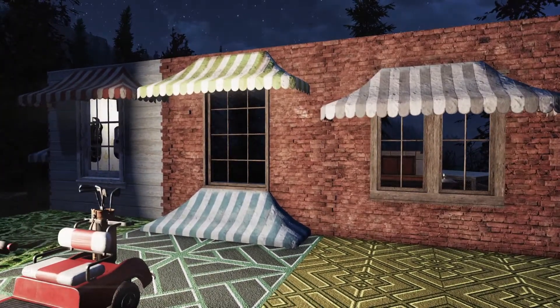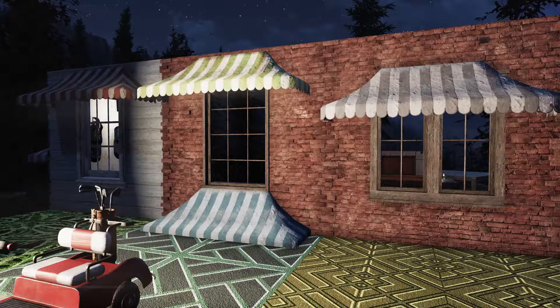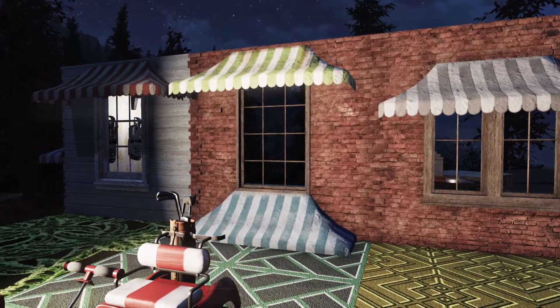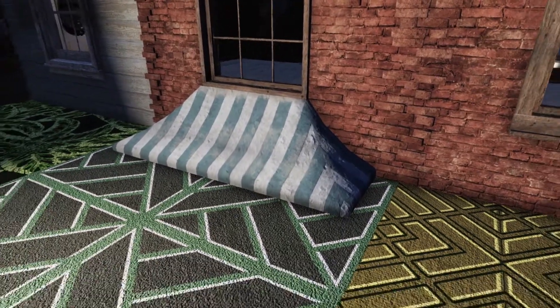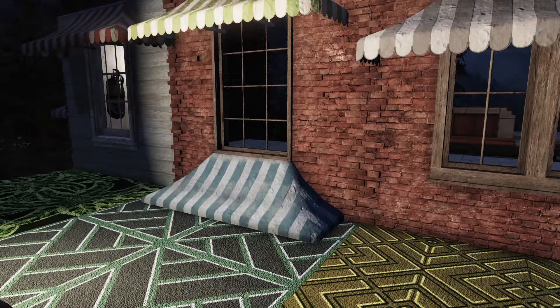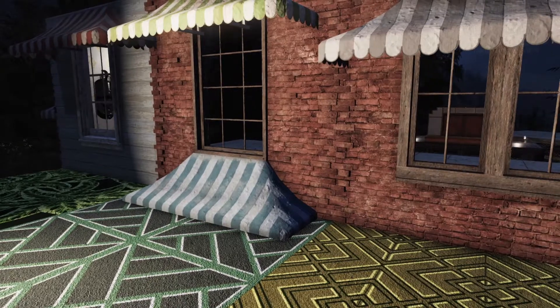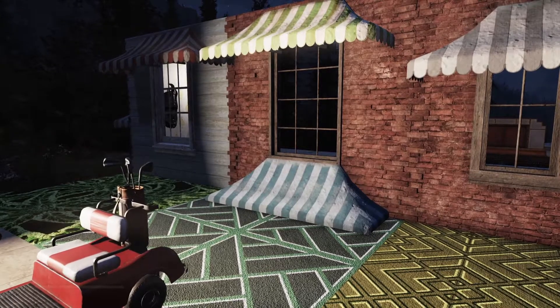One major issue: any time I go into my shelter and come out, these things get stored — that's obviously a serious bug they need to get fixed. I did place one down low, and at first I thought it'd be a little silly, but the curved flaps do blend into the ground. I could see people using this in some creative designs — it'd be interesting to see what ideas people come up with.